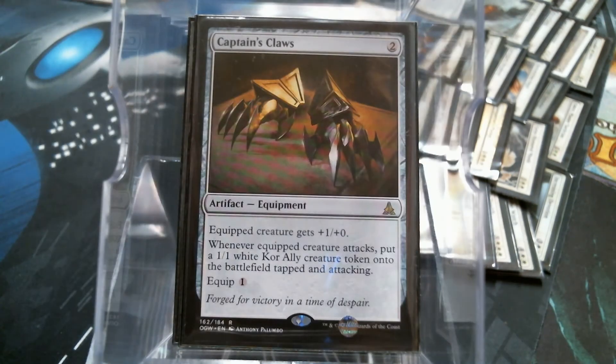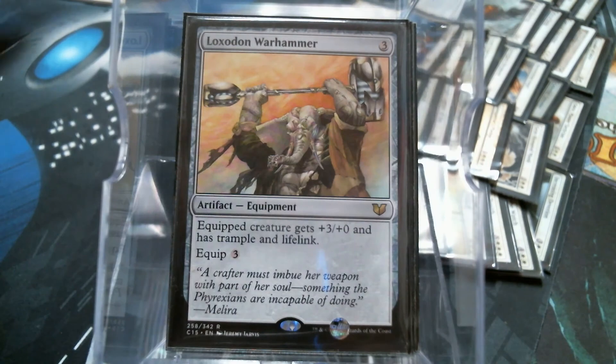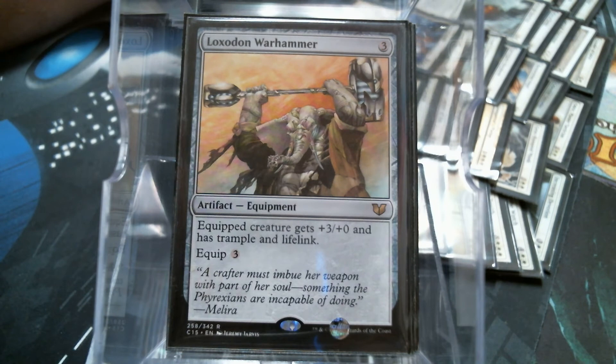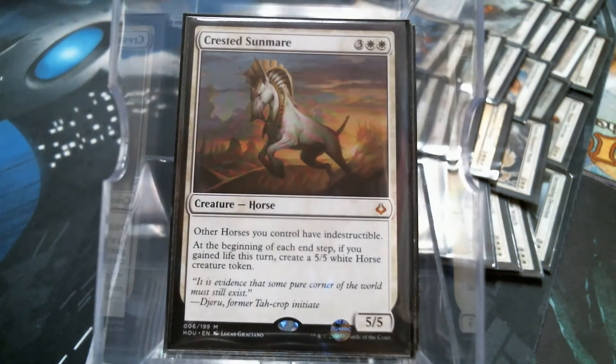Captain's Claws has the ability to spit out a token every turn. Intangible Virtue - for when you want that general win. The trample is amazing. But there's the Life Link. Let's talk a little bit about the Life Link.